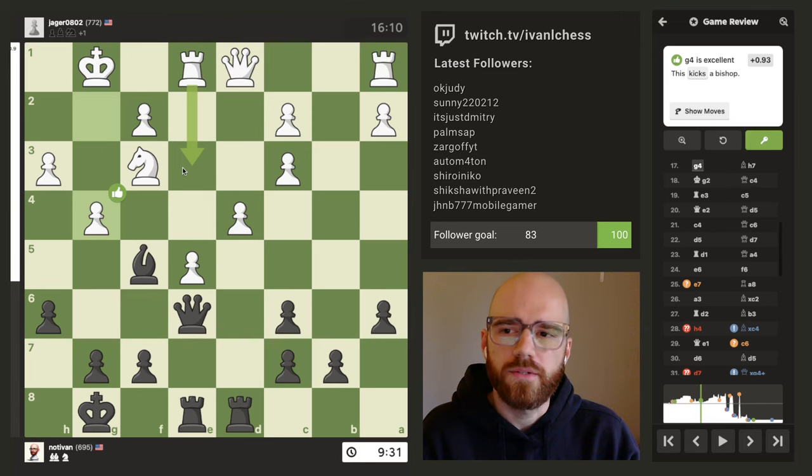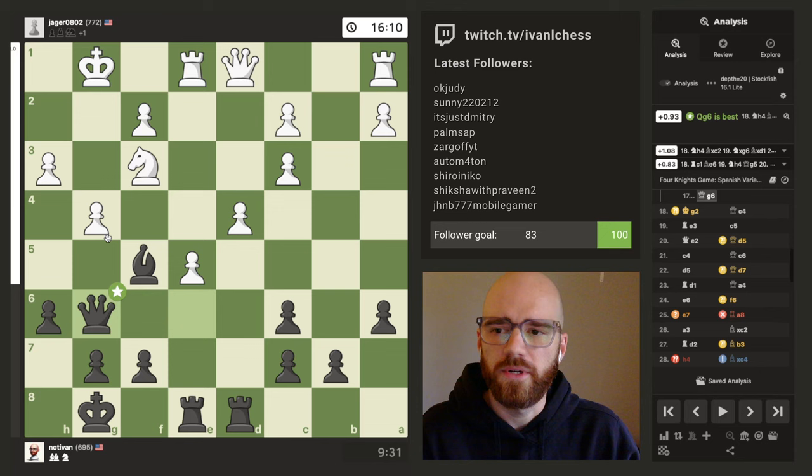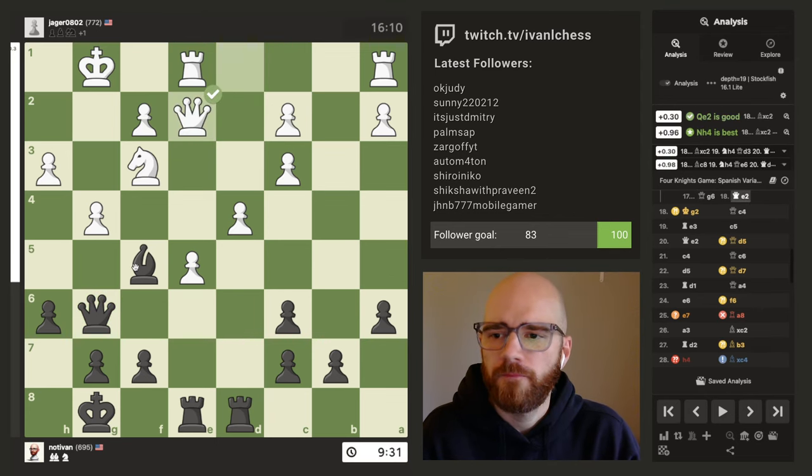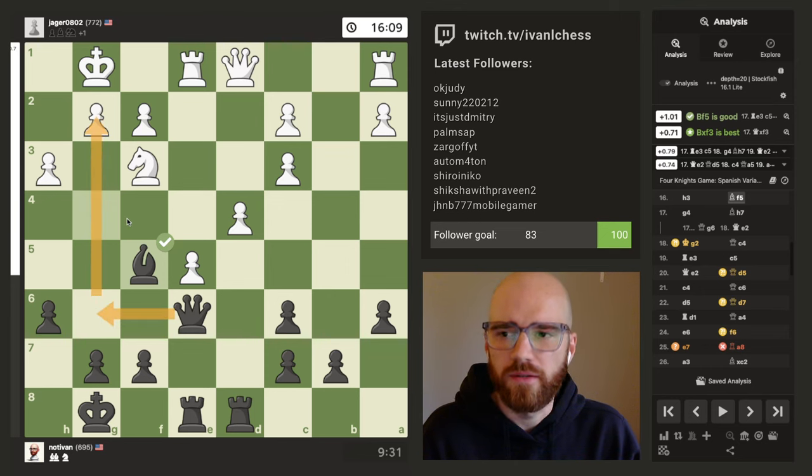Right, so I could have moved the queen over and that would have pinned his pawn. Then I could have just nabbed this pawn and attacked his queen at the same time — so he can't take because he's pinned. That would probably force his queen out somewhere, basically winning a pawn. I need to get better at recognizing that the queen can pin the pawn here.